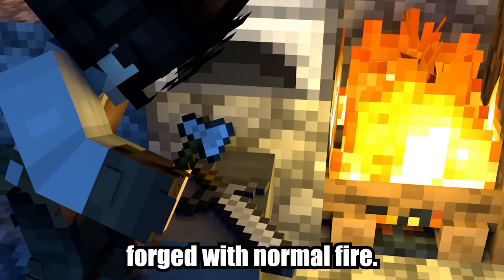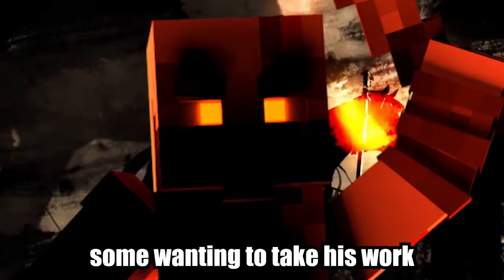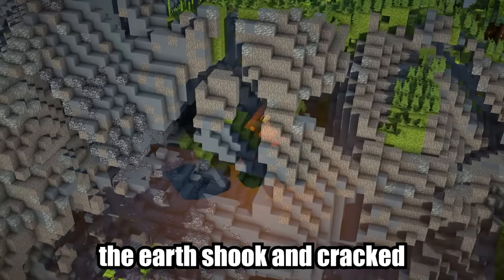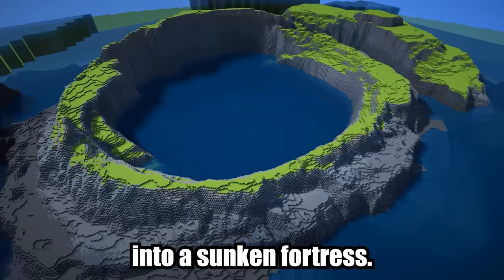Mania's forge stood atop the tallest island. His weapons were so powerful because they weren't forged with normal fire — Mania used lightning. But as more discovered his legendary craftsmanship, some wanted to take his work by force. He needed a stronghold. Every time he brought down his hammer, the earth shook and cracked. After years of work, the once tall island had been transformed into a sunken fortress.